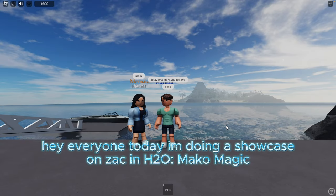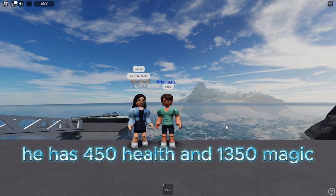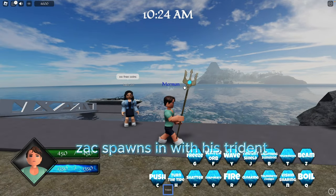Hey everyone, today I'm doing a showcase on Zach in H2O: Mako Magic. He has 450 health and 1,350 magic. Zach spawns in with his trident.